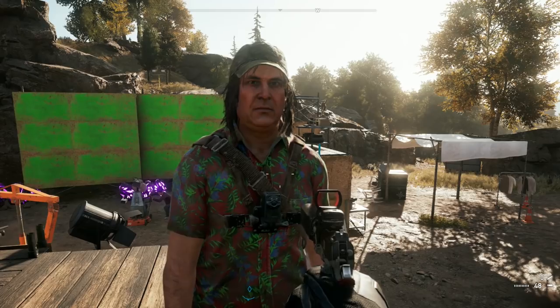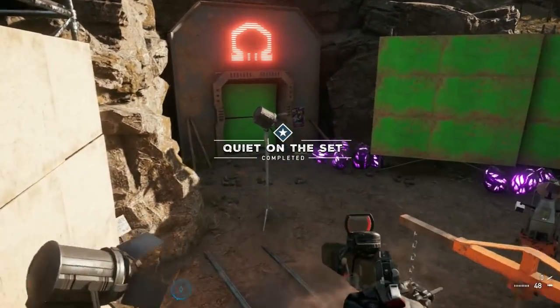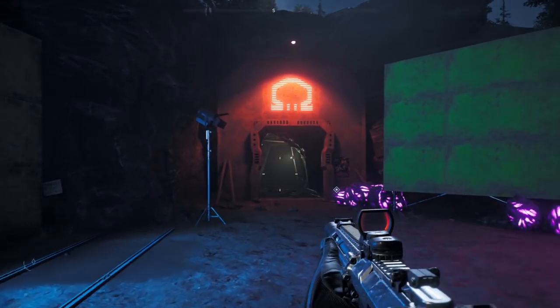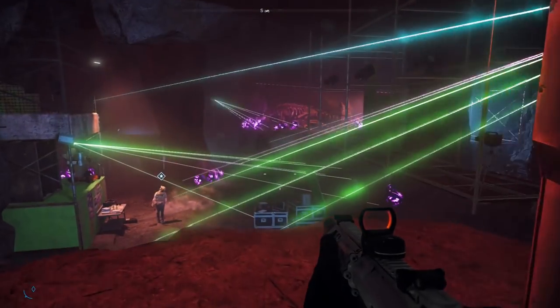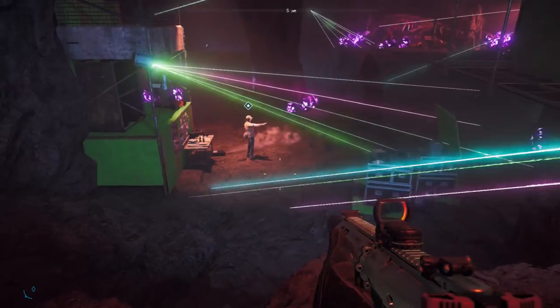We're not going to be getting the fuck out of here just yet — there's still more to this easter egg. Head away for a while and upon returning, you'll notice the mine entrance has opened up. You can now head inside to find even more of the Blood Dragon 3 set. The director has even more crap to say here.